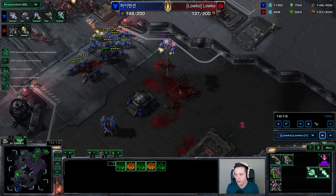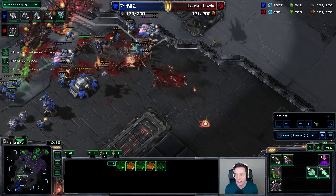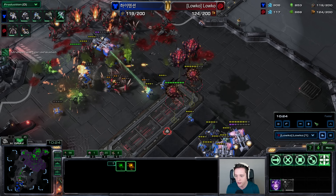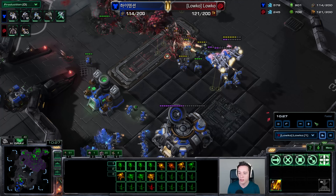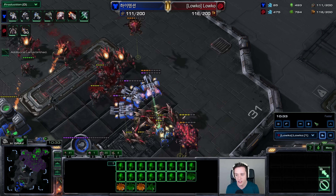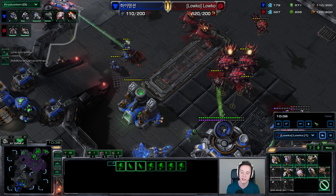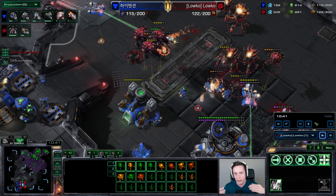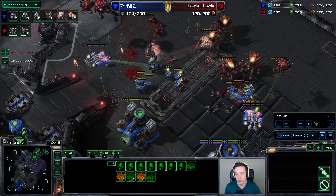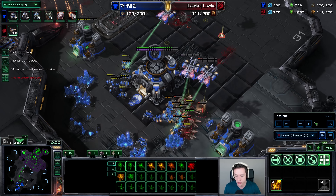I'm not just pushing here trying to end the game. I'm also trying to figure out how much he's committed to making air units. One way to slow a Terran player down from getting Liberators later on is by using the Corruptors or Mutalisks you already have to snipe down the Medivacs. As soon as you snipe the Medivacs, he's going to have to replace those or just not be safe with his ground army anymore, at which point you can clean everything up with Zerglings. There's a cool dynamic happening in Zerg vs. Terran right now with countless different army composition options.